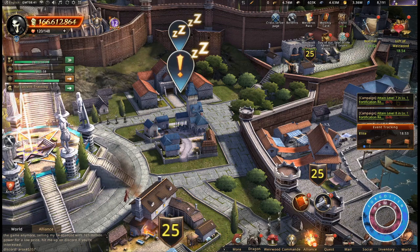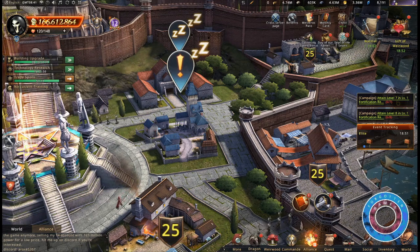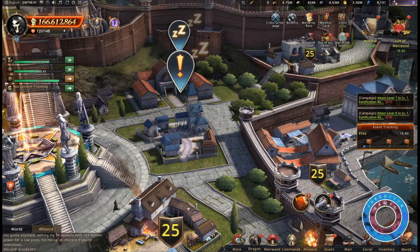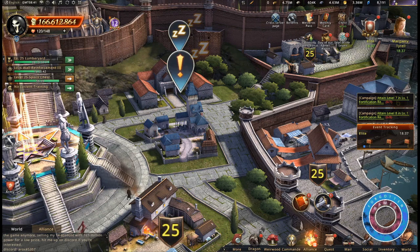You can send gifts to your commanders in the tavern to increase their loyalty level with you. Each commander has a favorite gift type. Sending commanders their favorite gifts will grant players more or double loyalty points.